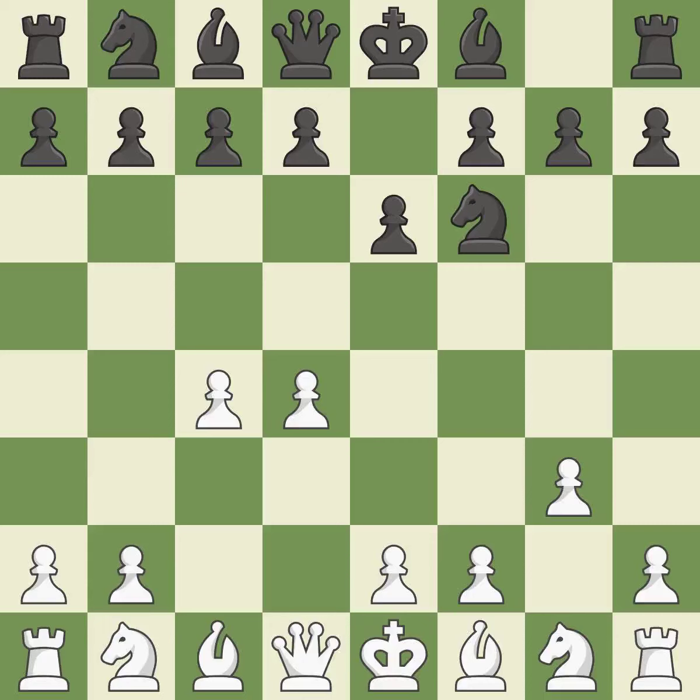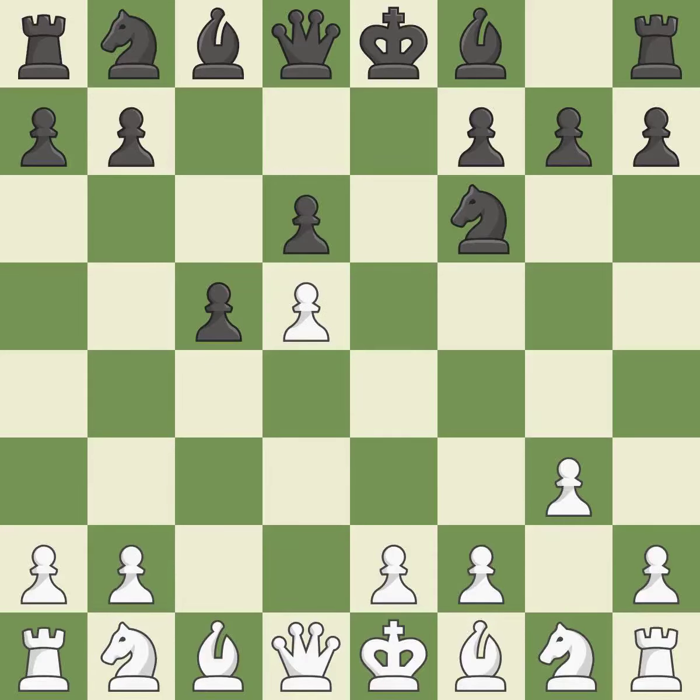The Catalan opening is a slower, more positional opening where white prepares to fianchetto the light-squared bishop on g2, where it will help control the center. This hits in the middle and prevents the opponent from gaining ground. This keeps the material balance in check with good recaptures.